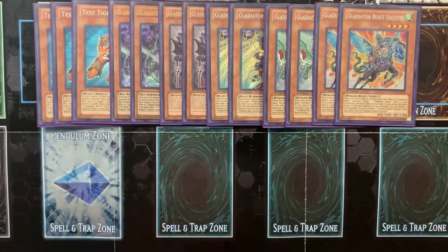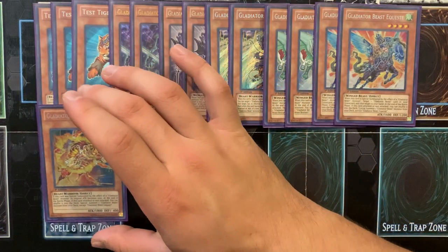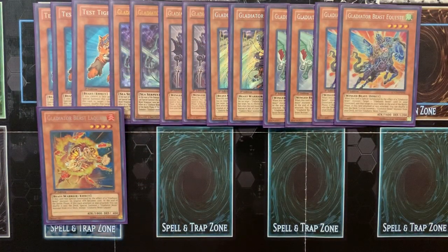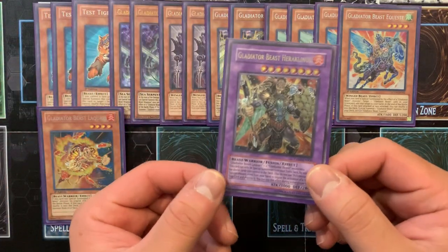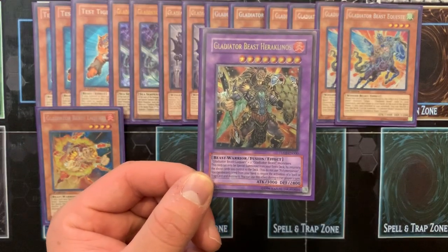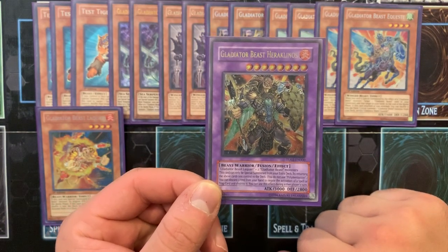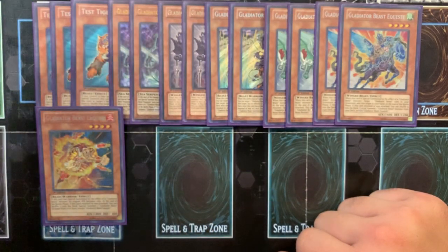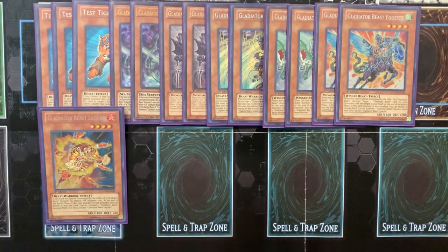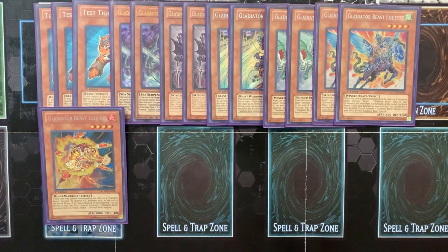Quest is really good because it can revive your Gladiator Beast comeback — really, really worth running. I run 1 Laquari because he's a 1800 beatstick and he helps go into your triple fusion Heraclinos. I would for sure say at least run 1 copy of him because I have a combo in my combo video where you special summon out 3 Glads after you attack with Gazzaris. Check it out in the combo video — you'll see why I run that.